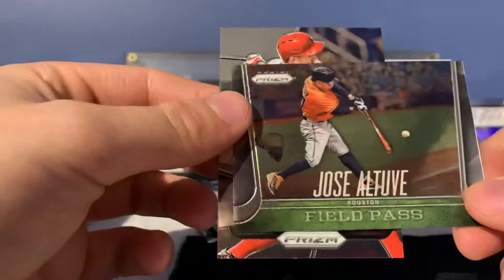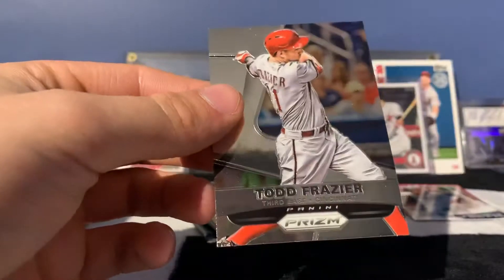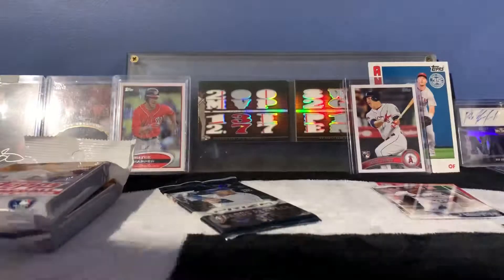Got an Altuve Field Pass and a Todd Frazier. It seems like almost every time I buy one of these on clearance there's almost always a color prism in there.